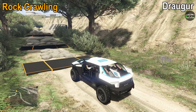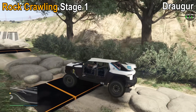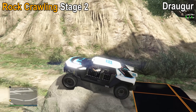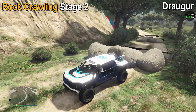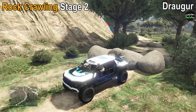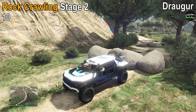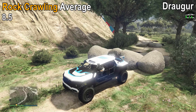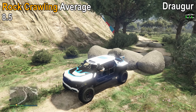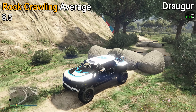Rock crawling for the Draugr is also incredible. Through all 3 obstacles, it bottoms out a total of 3 times due to its long wheelbase, which hurts it a bit, giving it a 7 out of 10 for stage 1. However, in stage 2, which is subjectively scored, it has no hesitation or struggle at all for any of the obstacles — almost like they weren't even there — earning a 10 out of 10. Taking both scores, we get an average of 8.5 out of 10 for the rock crawling test. The Riata does rock crawl a bit better due to its shorter wheelbase, but the Draugr is still overall really good.